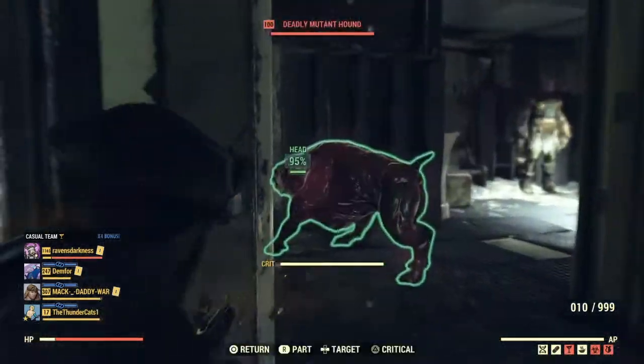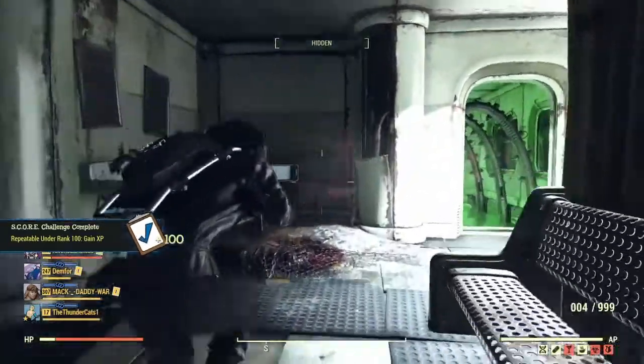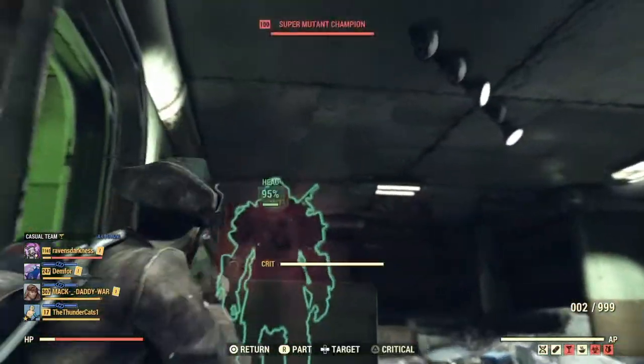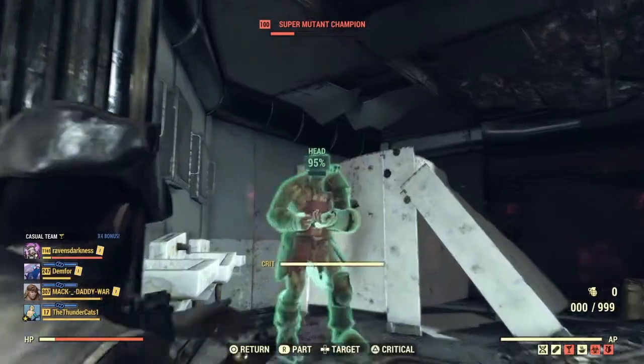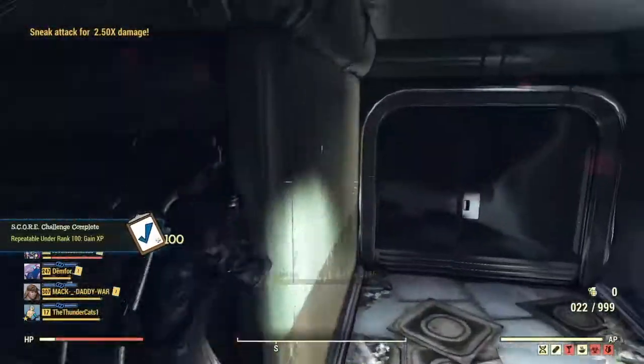The last thing I didn't mention: be on a casual team, and hopefully a team of four stays with you the whole time with the bonds. That is your most effective way to get XP. If one person leaves, that sucks, but having a consistent team of four makes a huge difference and really amps up your XP.